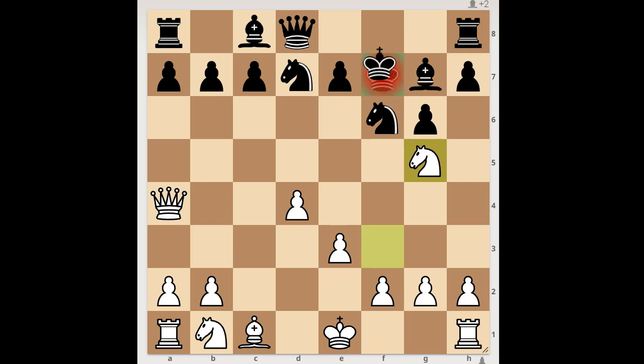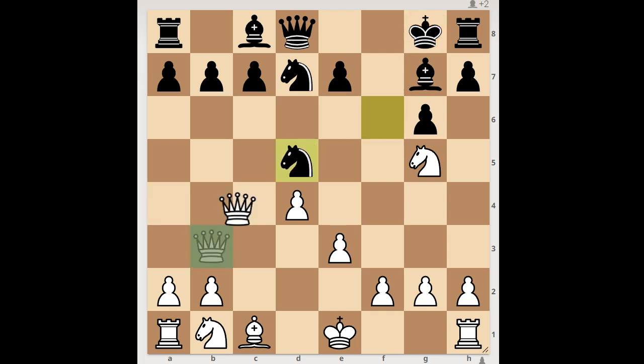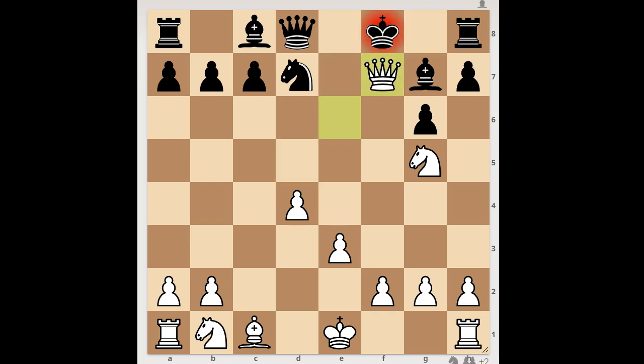If the King goes to E8, what happens then? Then checkmate to the Black Queen. And what else? If King goes to G8, then check, and there's a problem on the light squares. The player with Black pieces could prolong the game, but in the end he would be checkmated.